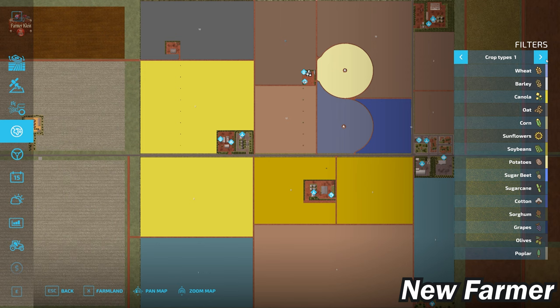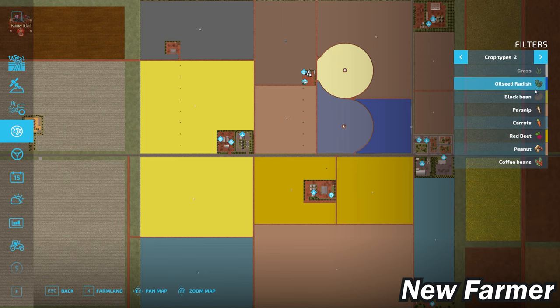This map includes all the standard crops available in FS22. In addition, we have black beans, peanuts, and coffee beans as added crops. If you have the premium expansion, you also have parsnips, carrots, and red beets.